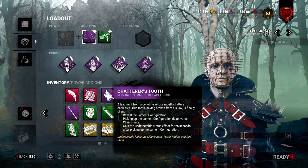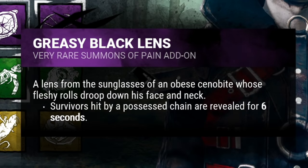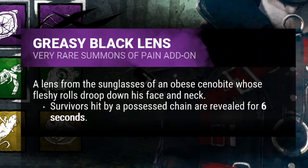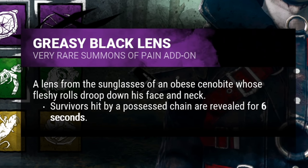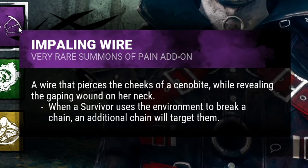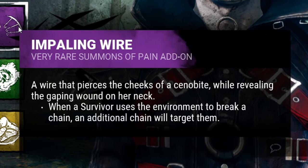The Greasy Black Lens shows you a survivor's aura every time they're hit by a chain. It's mainly useful during the hunt — when a chain randomly hits a survivor, you'll find out where they're going. It's a good way to keep on top of their locations. One of his strongest add-ons in my opinion is the Impaling Wire — every time a survivor breaks a chain from the environment, more chains can spawn. On an indoor map this is insanely deadly and gives you very strong anti-loop.